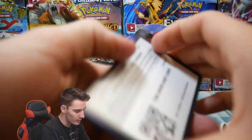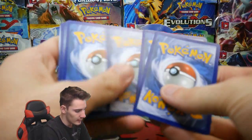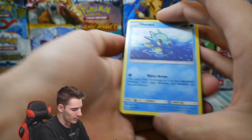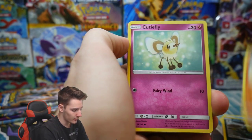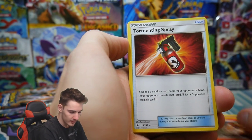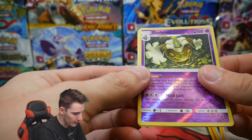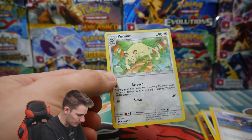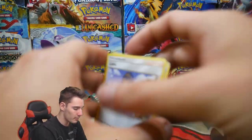Burning Shadows — I know that you can come through with the goods. We have a Horsea, an Alolan Grimer, a Ralts, Cutiefly, an Energy, Charmeleon — let's go for the Charizard — Tormenting Spray, a Lana, a Dusk Mane Reverse Holo — that's really cool — and a Persian Rare. So that's just because I left the Persian here earlier and now it's come back and bitten me.